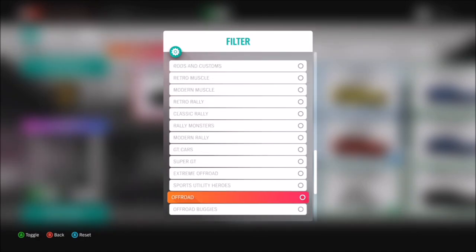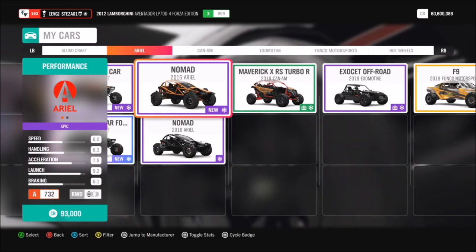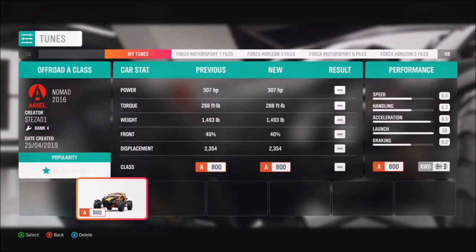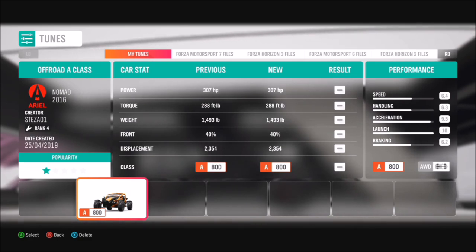You can have a look through yours and see what you've got, but the one I definitely recommend is the 2016 Aerial Nomad. It is the best one without a shadow of a doubt, and I have made a tune for it called Off-Road A-Class. It's on my storefront and it will definitely help you out.